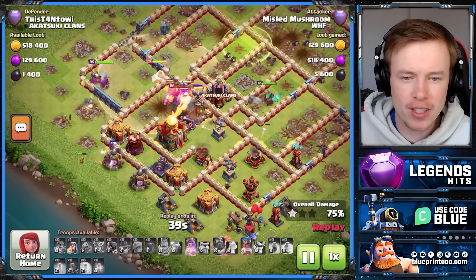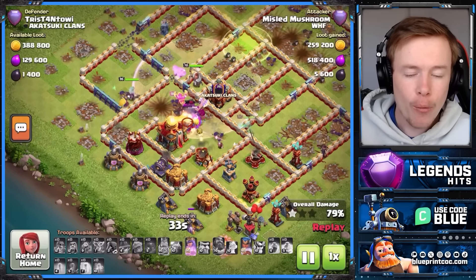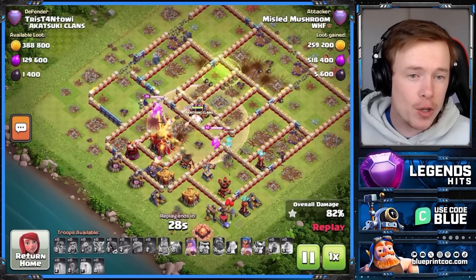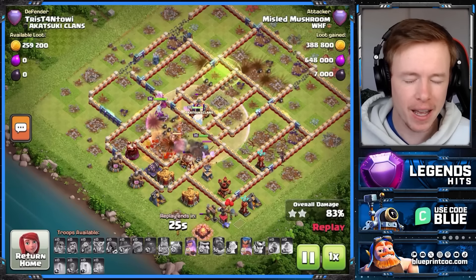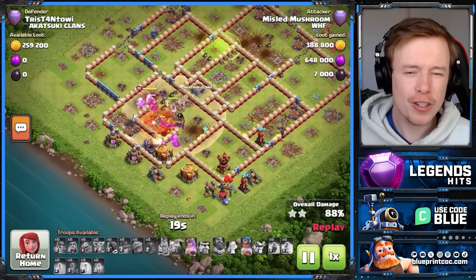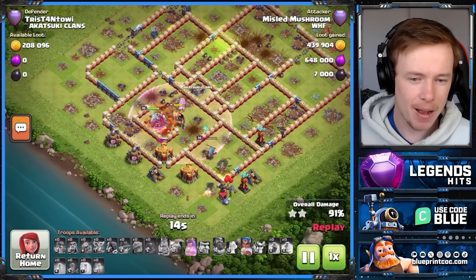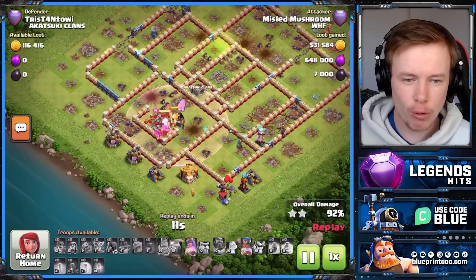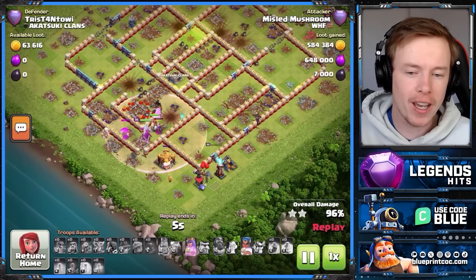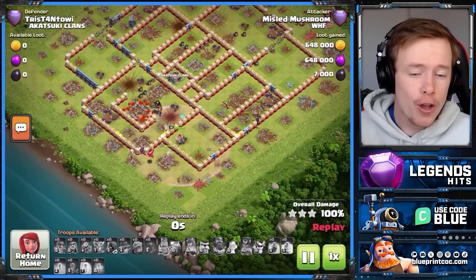All our troops despite beating on a wall for ages are quite healthy. The last of the druids have gone down so we've just got to push through the rest of the base without any healing, but that's fine - we've got a queen ability and a royal champion ability. The lesson from this attack is your queen is quite a good funnel troop. If getting through the base in terms of walls is going to be a problem, look at using the log launcher. But we swagged the queen ability and the royal champion ability and this army is so strong - I cannot recommend it enough.